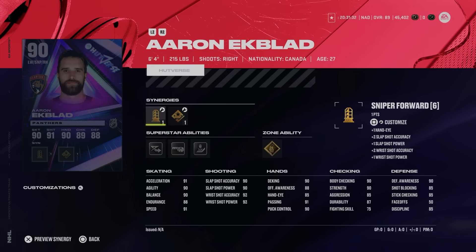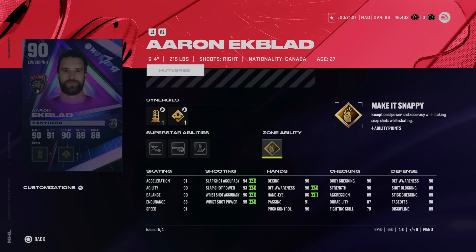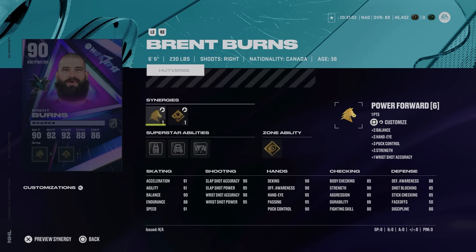At forward we've got the 90 Aaron Ekblad — 6'4" 215 with Sniper Forward, Playmaking Forward, Playmaking Boost, and Shooting Boost. He has Gold Make It Snappy, Backhand Beauty, Tape to Tape, and Elite Edges. 91 speed and excel, 90 agility, mid-90s shot, 90 defensive awareness, 90 body checking — and at 6'4" 215, making him one of the more impactful right-handed winger cards in the game.